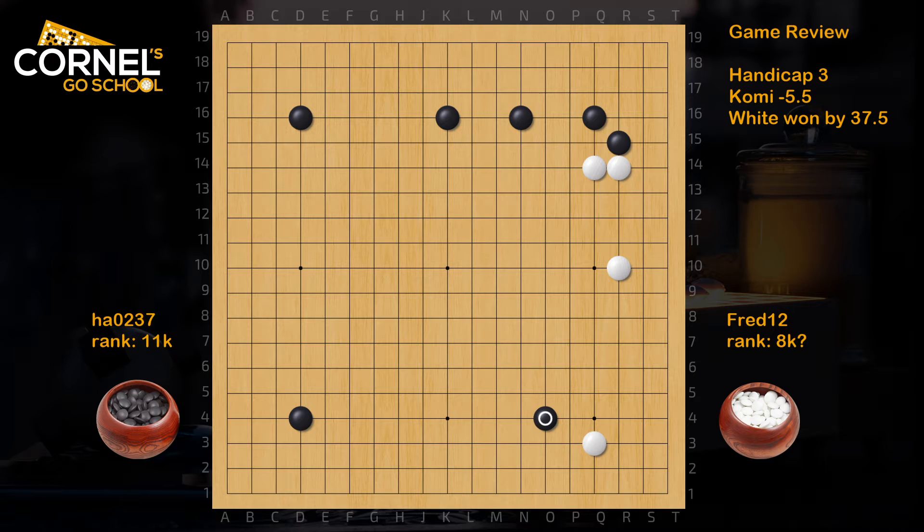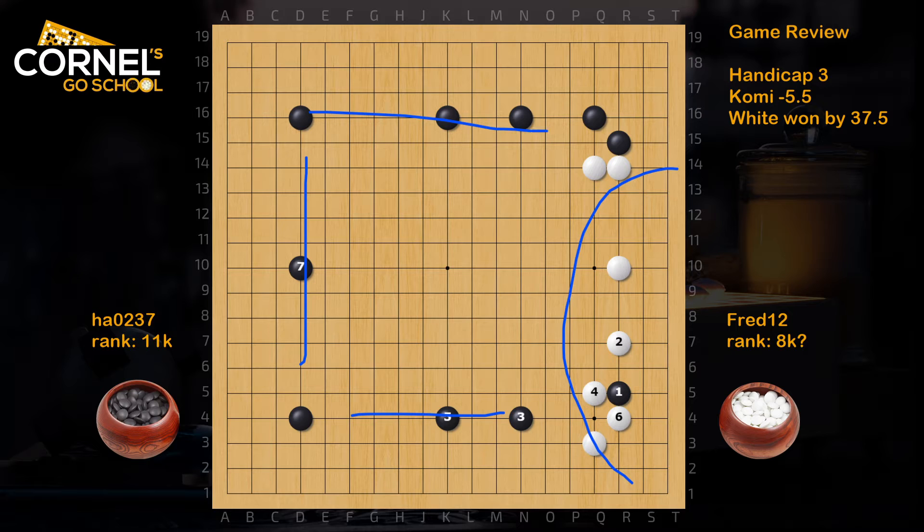Now black approaches from the outside, which is also questionable. Black should consider R5, and if white plays a pincer, discard the stone - either like this or like this - and extend back for the bottom moyo, and now play another big point. If you look at the board right now, white is all focused on one side, while black has three sides already. This should be a very fast development for black.